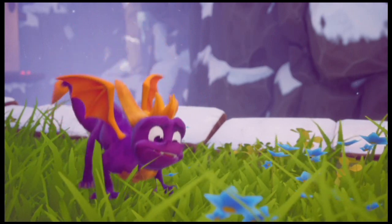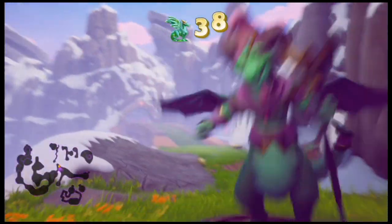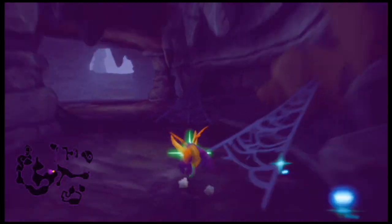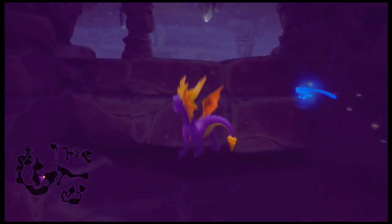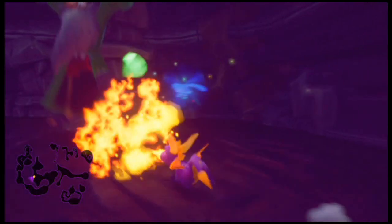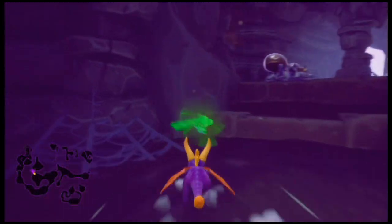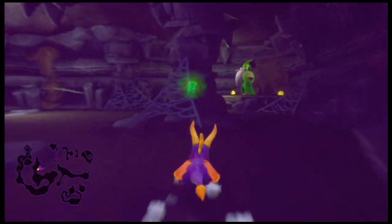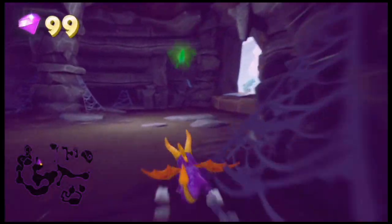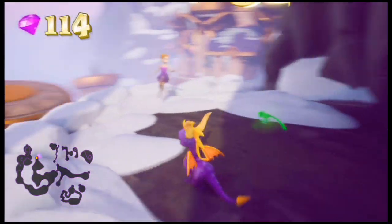A rescued dragon says: 'When I become big and strong like you, I'll squash them all. Until then, remember that supercharge makes you invincible.' So before we do anything with the supercharge, we're going to go over here to the right. There's a wizard on a ledge over here that we have to take out — spiders catch up to you fast. Being on the ledge gives us some safety.